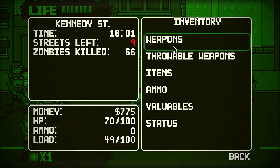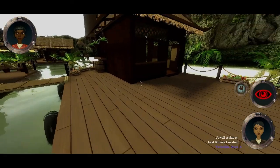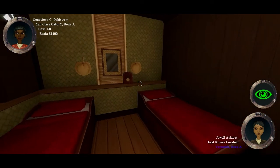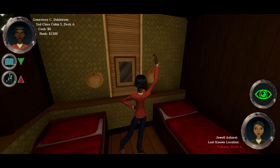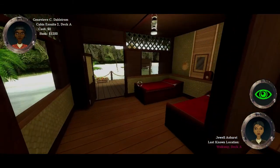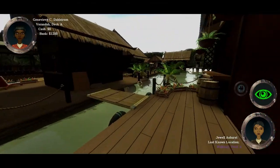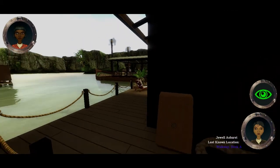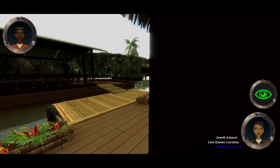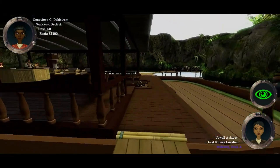The next game we're going to have a look at is The Ship. Now The Ship is quite simple to play — it's an FPS-style game. The premise is you're on board a small area with other passengers, and one or more of the passengers will be chosen to be a hunter. The hunter's job is to find one of the other passengers and kill them using numerous weapons found around the game. However, if they pull out a weapon in an open area where security guards or staff can see them, they'll instantly be spotted and arrested.